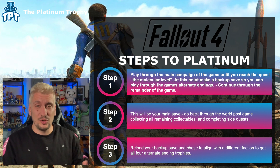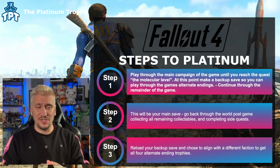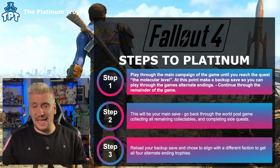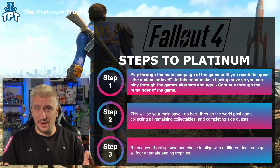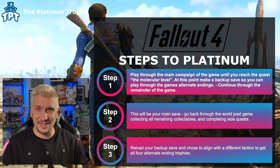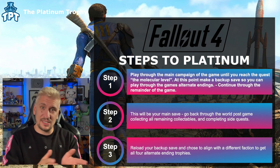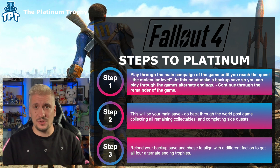As long as you make a backup save at The Molecular Level, you can continue playing through the game and then reload that save later to make a different decision to earn the other trophies. Finish the game with the decision you made. I would suggest then going back through the post-game and doing everything on this save file, as it's probably your main save. Go through and do all the kill-based trophies, collectible trophies, and side quest trophies. It doesn't matter if you do it during the main playthrough or post-game — the game is still fully accessible.